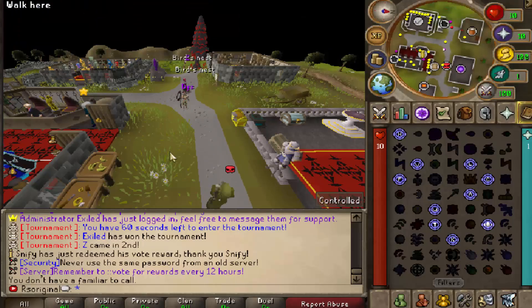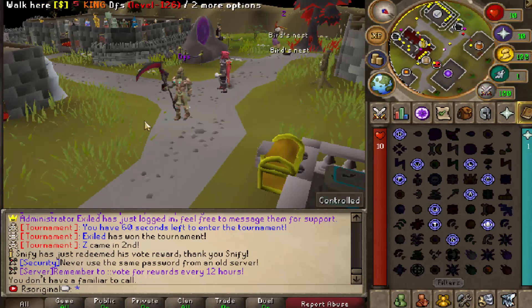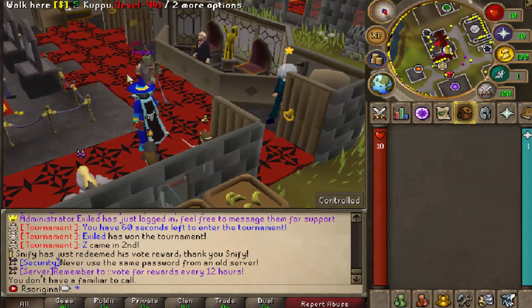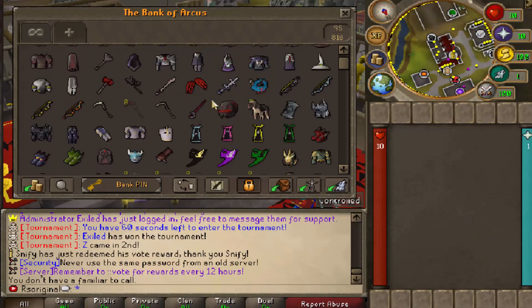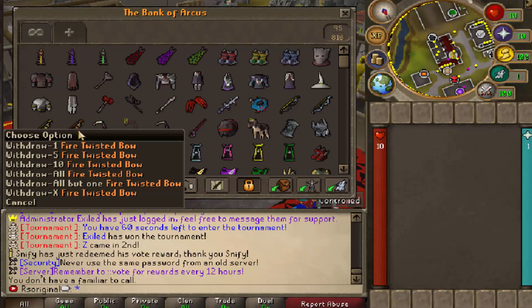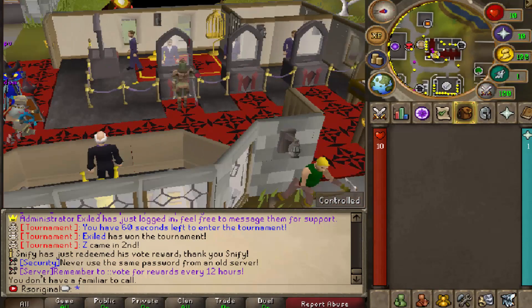Alright guys, and welcome back to a brand new RSPS video on the Runescape Original channel. Today we are on Arceus, a custom RSPS that has been absolutely killing it with a ton of juicy content, a custom built home area, and so much more. In today's video, we are going to be doing a juicy server tour, showcasing all the juicy custom armor pieces they have, like the juicy twisted bow fire and the light twisted bow, as well as a ton more cosmetics.